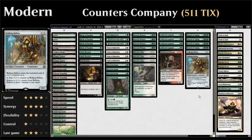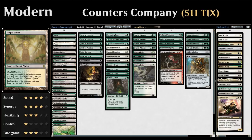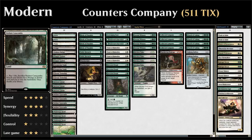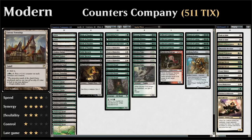Our mana base includes two basic forests, one basic plains, one basic swamp, a Godless Shrine, two Temple Gardens, two Overgrown Tombs, and eight fetchlands — four Verdant Catacombs and four Windswept Heath. We have three Horizon Canopy to sacrifice when flooding to draw a card, and two Gavony Township. Township is great for enhancing creatures and works nicely with Persist creatures — putting a plus one plus one counter on a creature with a minus one minus one counter cancels them out, refreshing Kitchen Finks to persist again.